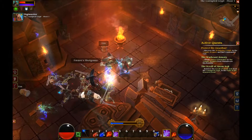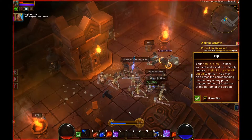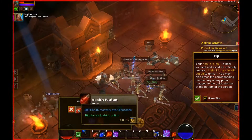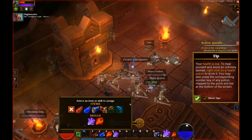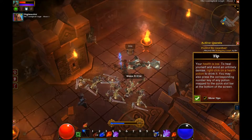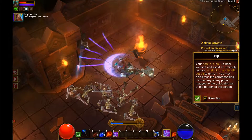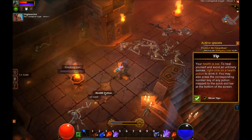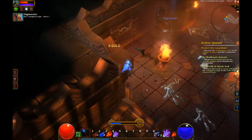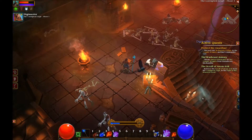Oh wow, this guy hurts. Boom. I'm wounded. I need to take a potion. How do I take the potion — do I click on that one? There we go. I almost died. Almost is not good enough. I'm zapping things for no reason. I need to look at my inventory.